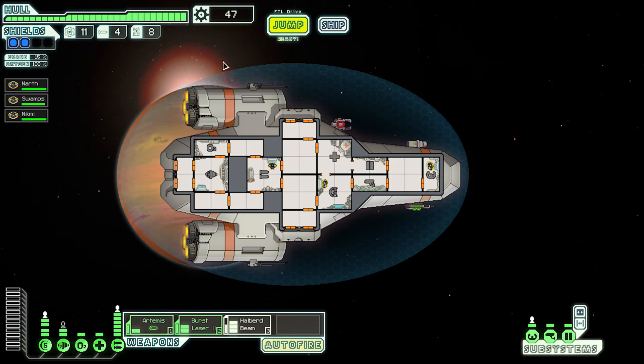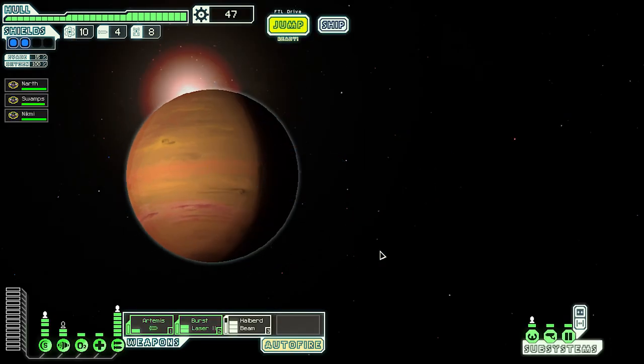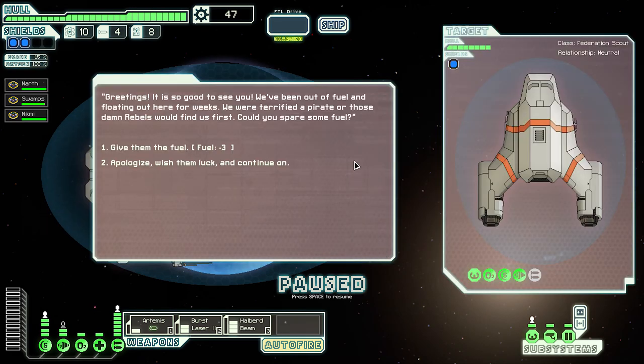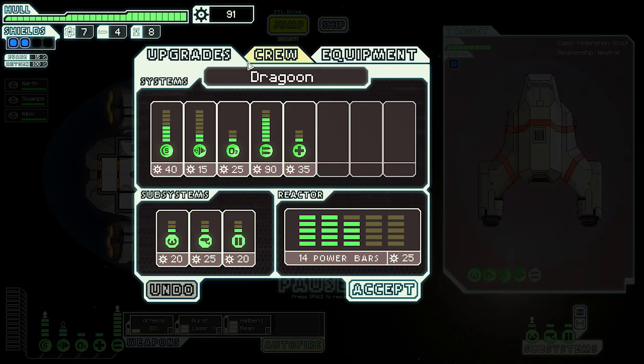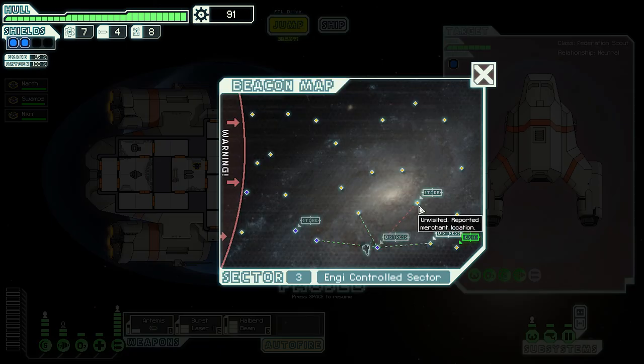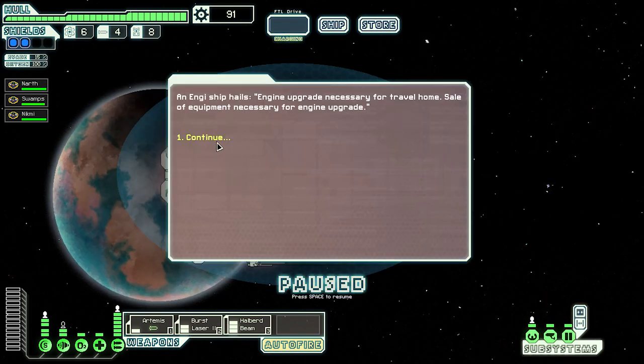That ship didn't take any hull damage — really good hull! Another distress signal — let's do it. They want some spare fuel. We gave it to them and got 44 scrap — I'm liking that a lot. Should we make a ship update? Let me know what you want me to upgrade — I'm going to hang on to this scrap until next episode. Should I put it all into shields? I'm nervous. Let's make a jump — there's a store, let's check it out.